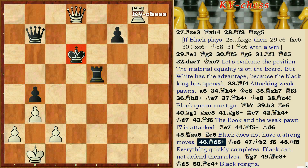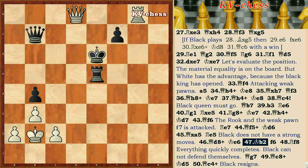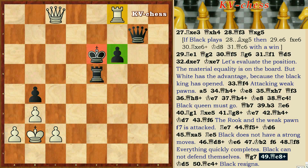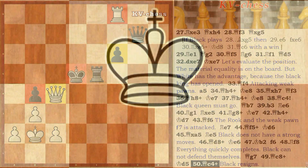Qd8 check, Ke6, Qb2, F6, Rf8 — everything quickly completes. Black cannot defend themselves. Qc7, Qc4 check, Ke7, Qc4 check, Ke5, Qc4 — black resigns.